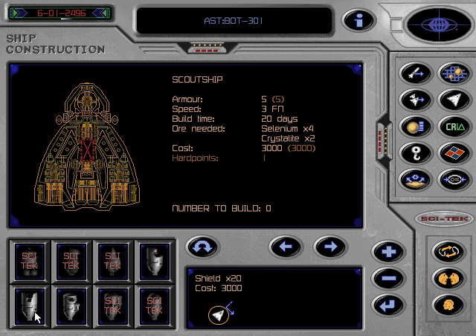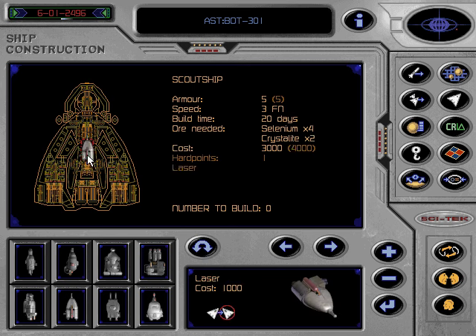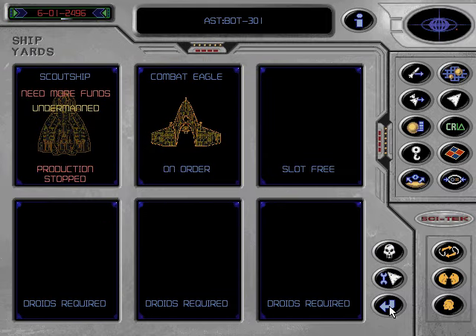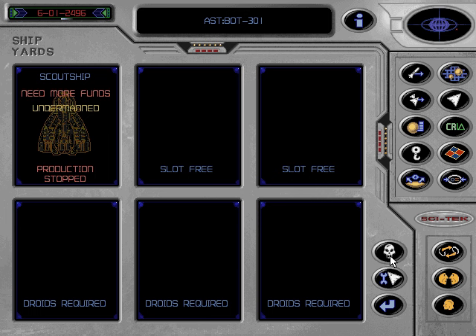Hard points are points to which weapons and or shielding can be attached. To attach a weapon or defensive shield to your craft, click on the item required and then click on the hard point. If you change your mind, click again on the hard point to remove the item and replace it with another. Any combination of ships can be built at one time. The number of any particular ship on order can also be decreased. Once you have decided what to construct, click on return or right click to return to the shipyard screen. The ships on order are displayed here with their time to construction, along with any messages telling you that you need more ores or more money in the vehicles fund, or that there is currently insufficient labour to complete this project. It is possible to cancel construction orders from here also, but only before construction of that particular ship has begun.